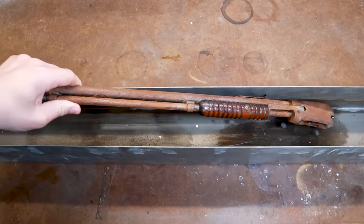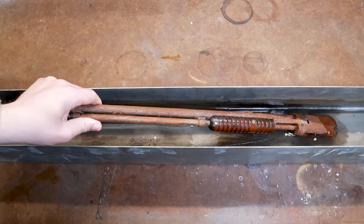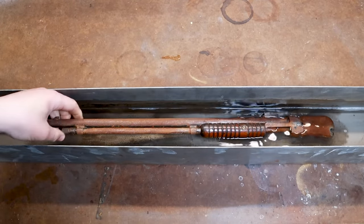Ideally I wanted to remove the wooden forearm before de-rusting, but to do that I would have had to remove the magazine tube, which was completely stuck.